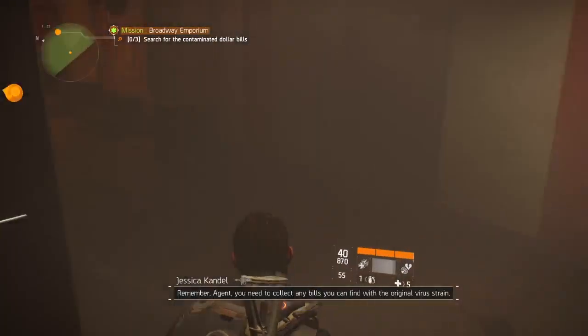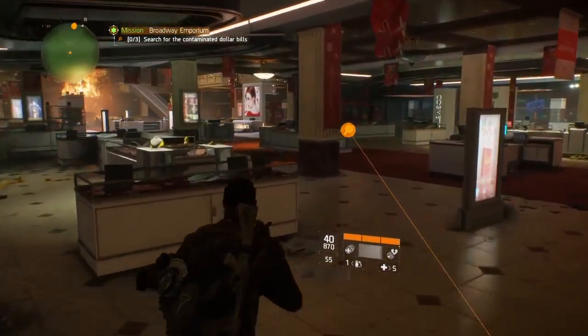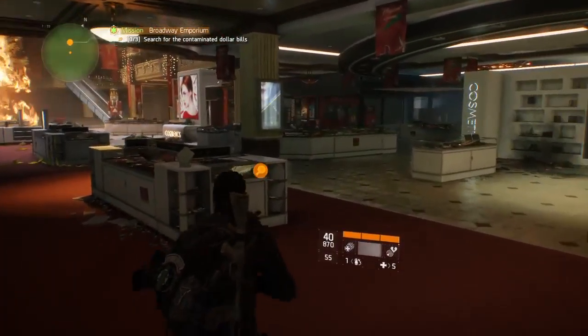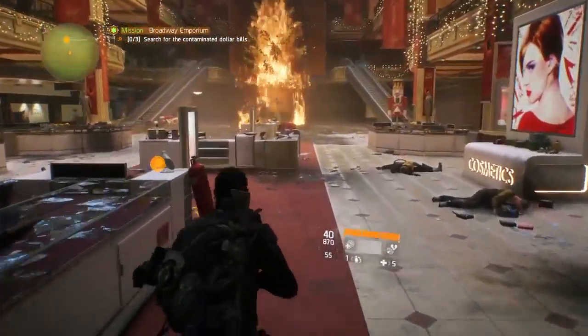Remember, Agent, you need to collect any bills you can find with the original virus strain. Check everything — cash registers, charity donation stations, tip jars in the cafe. Any place you can think of that might involve cash.